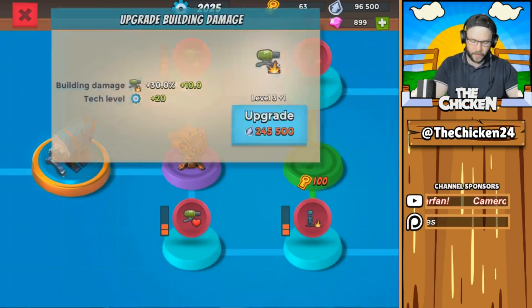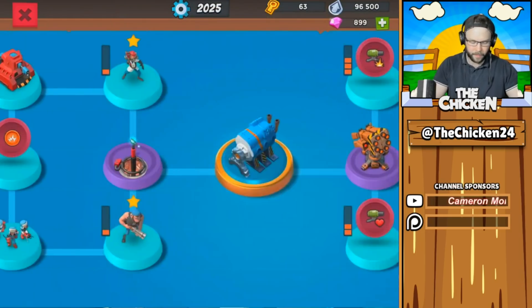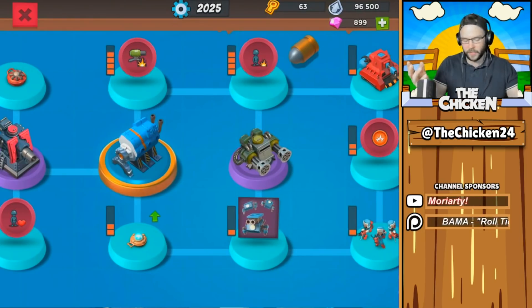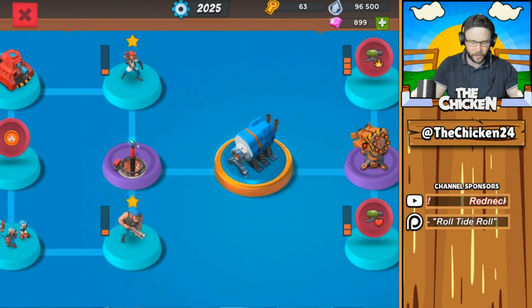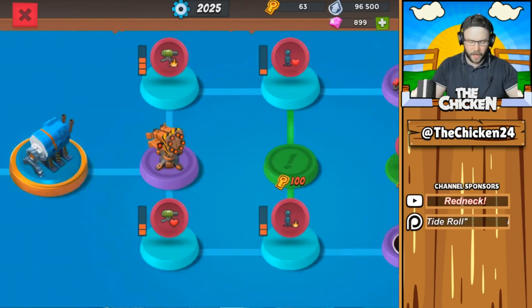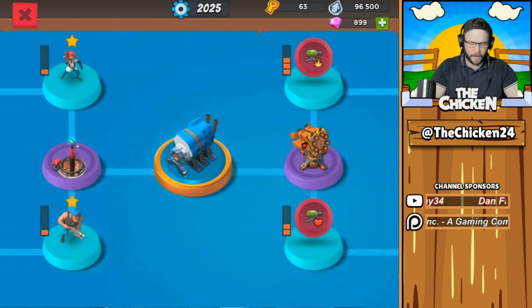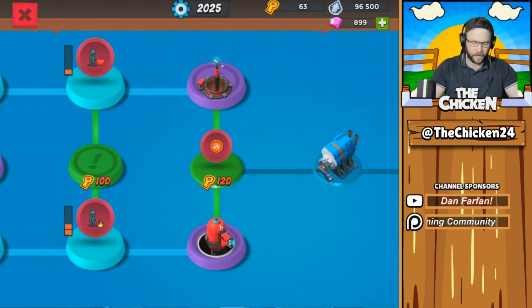Next I would focus on building health, building damage, troop health, and troop damage. As soon as you unlock one of those, get as close as you can to maxing it out — it's essentially your statues, and you don't want to play without statues. Also, unlock the engine room but don't place it until you start really losing on defense — especially when you're facing people with four engine rooms and you only have three.